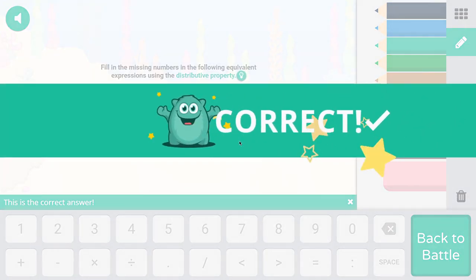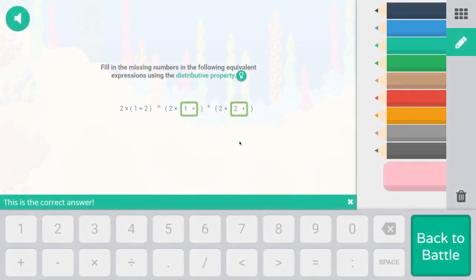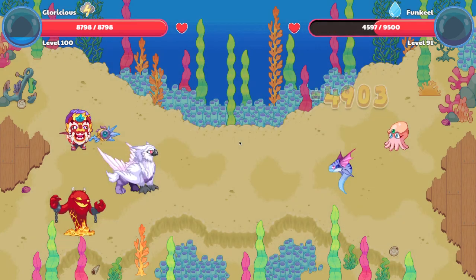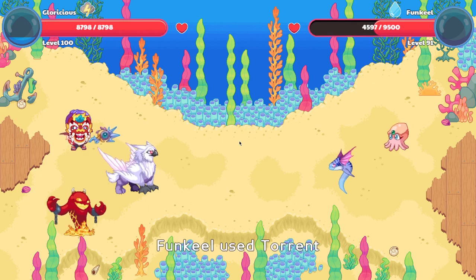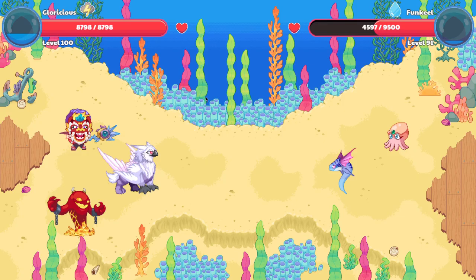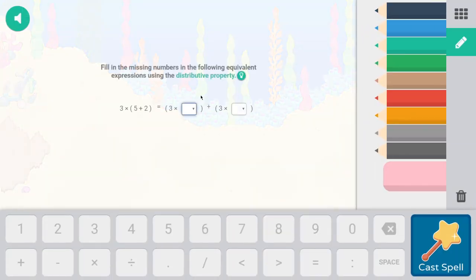I kept refreshing and trying out Funkeels to see if they had a Squibble, and I finally found one with the Squibble. That's proof that you can find a Funkeel with the Squibble — it's somewhat rare but it is possible. If you guys enjoyed the video, hit that subscribe button and I will see you guys next time.